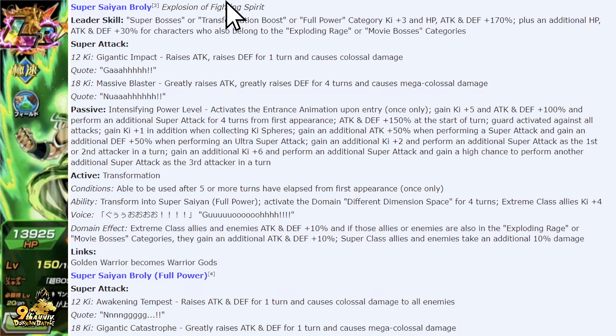I did not want them to put Full Power on the leader skill — I was hoping they'd put something like Gifted Warriors. But this is fine; it's a very strong leader skill. It has a lot of units you want to run at 170%, plus an additional HP, attack, and defense 30% for the 200% boost for Exploding Rage and Movie Bosses. The 12-key super attack raises attack and defense for one turn, and the 18-key greatly raises attack and defense for four turns, causing mega colossal damage.